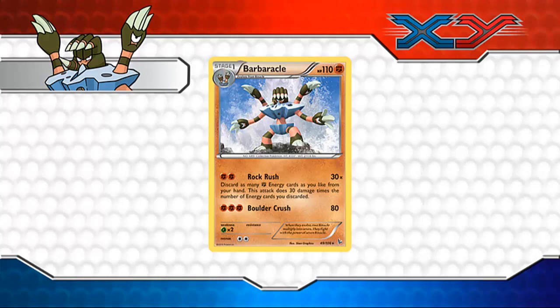Most Megas have around 220 HP, or 230 if you're looking at Mega Charizard — Mega Venusaur and Mega Blastoise have 220. So if you discard 8 Fighting Energy cards, you can take out Mega Charizard, Mega Venusaur, and Mega Blastoise. That's very interesting. You could actually combine this with cards like Super Rod to keep bringing energy cards back from the discard pile and powering up quickly. That's one strategy I have in mind.